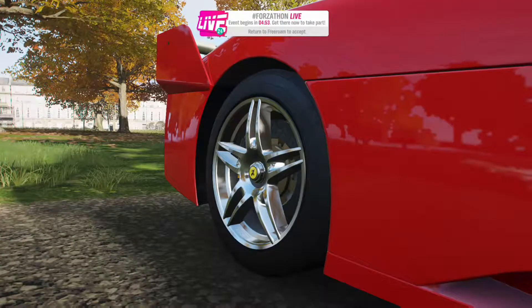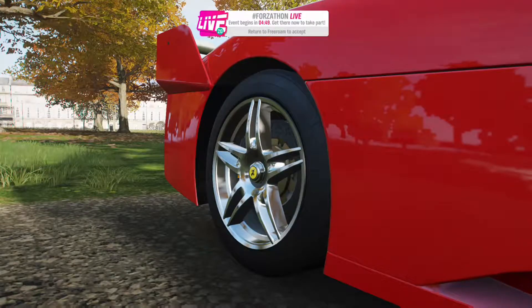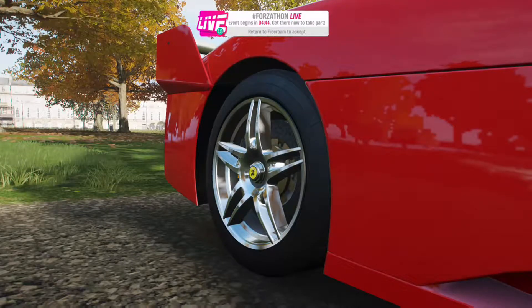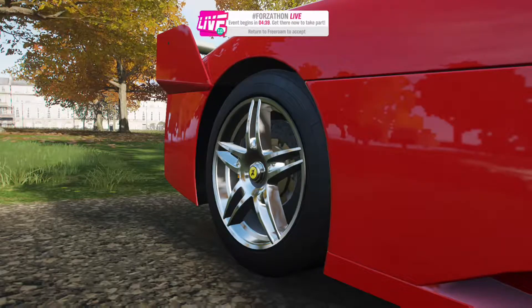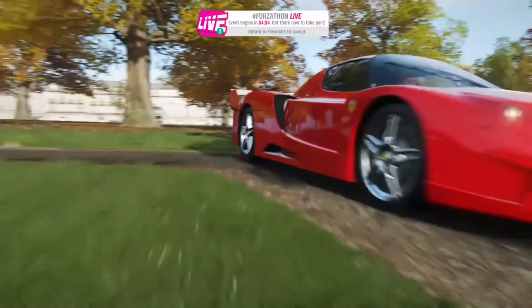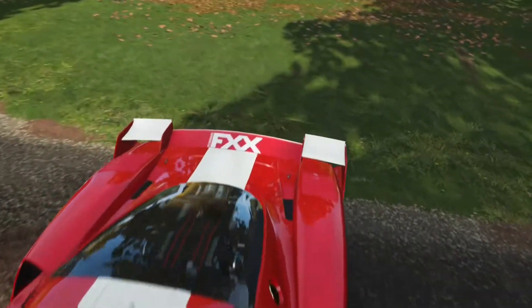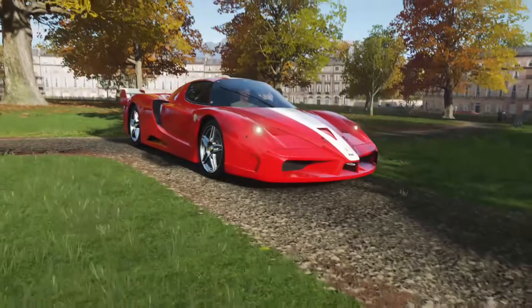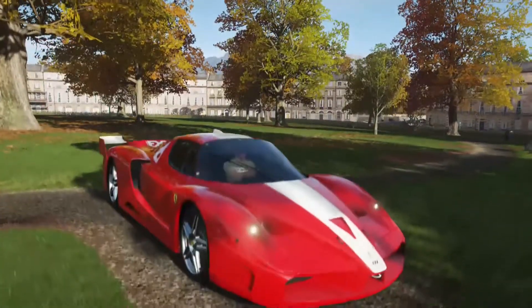Hello everybody, back to Forza Horizon 4 with another racing build — a racetrack build challenge. I'm gonna give you five seconds to guess which car this is. It is the new FXX-K. This is the vehicle you're going to be using for building the track. It hasn't been in a game since Forza Horizon 1, so good call bringing this one back in. And our location is a roundabout.